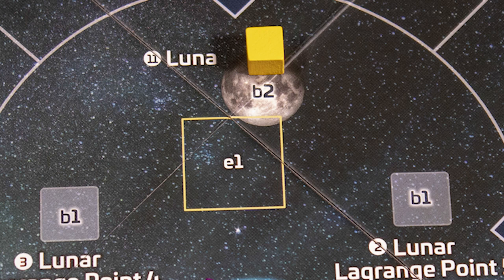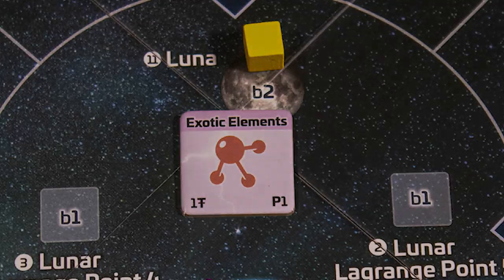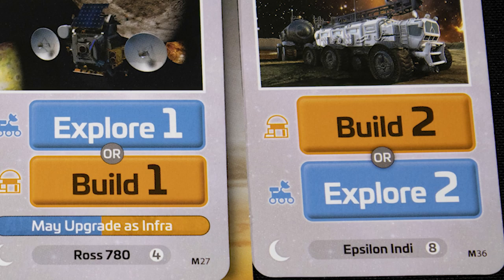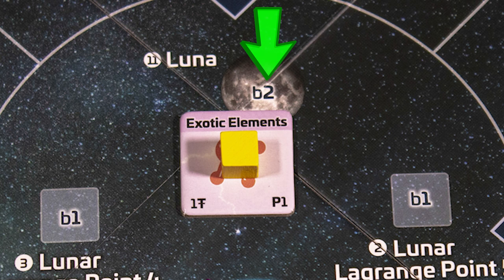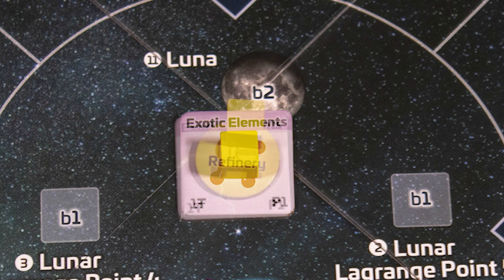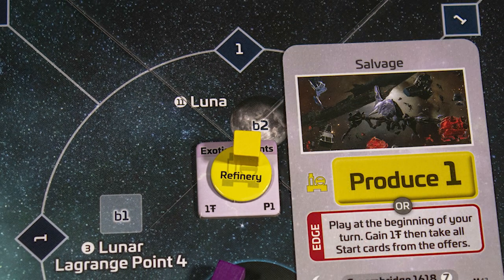The explorer action needs an explore value equal to or higher than the area's E rating — in this case, one. You then get an exploration token, flip it, and gain any rewards. You can build using the build action, which needs to be a higher value than the B rating on the location you're building on, and the base needs to work with the exploration token.